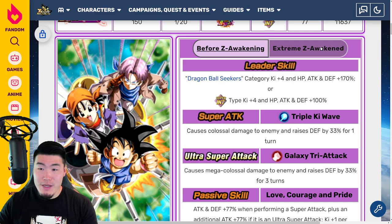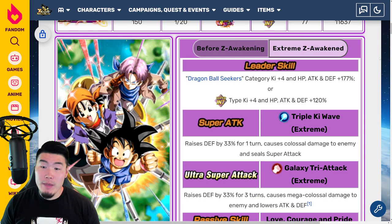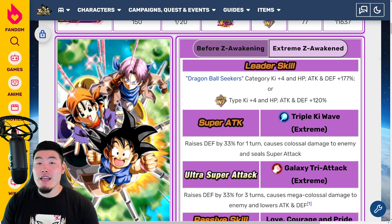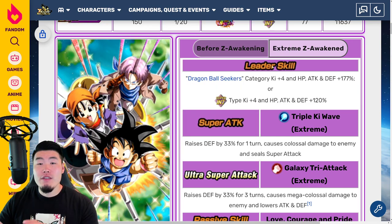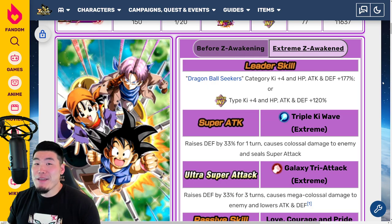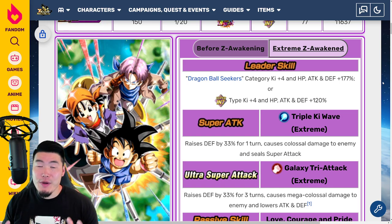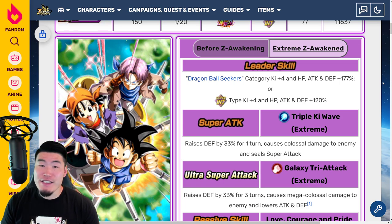Now, with the Xtreme Z Awakening, their new leader skill is Dragon Ball Seekers category Ki plus 4, HP attack and defense plus 177% — a 7% boost from before, which is understandable, even though I would have preferred something higher like 180%, or maybe 200% would have been too crazy, but 177% makes sense.